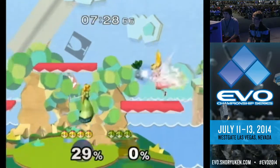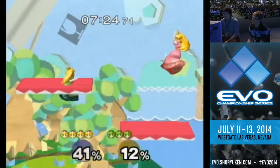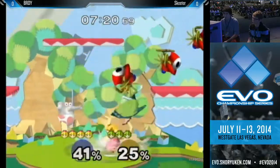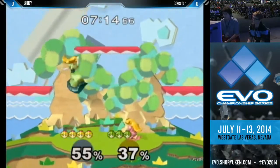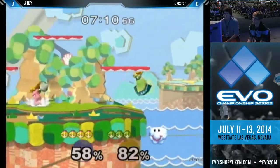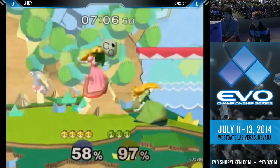Peach already taking the first stock here. So the Peach ditto is gonna be a bit slow paced, but it's still actually a really, really interesting match. You're gonna see both of them vying for positioning. It's all about trying to get those floats out. If they're at a safe distance, you're gonna see either of them pull out a turnip so that they can close the distance between the other one.